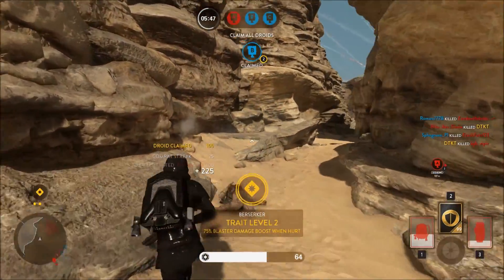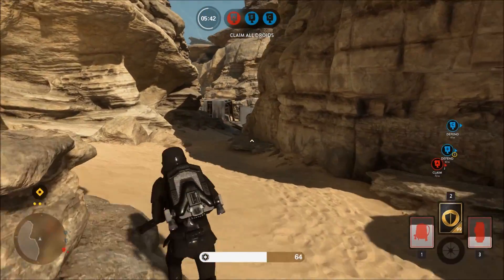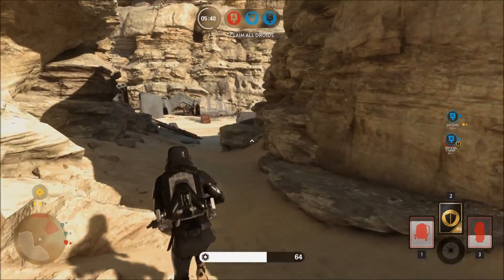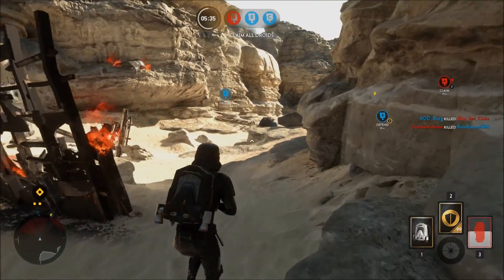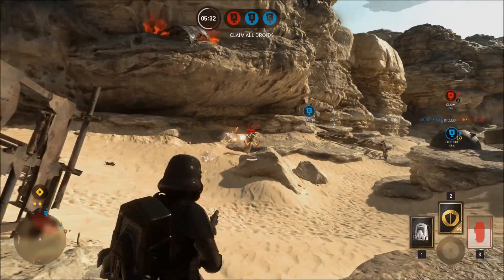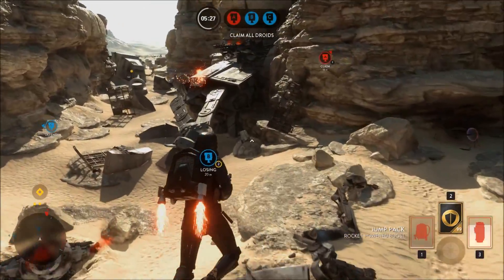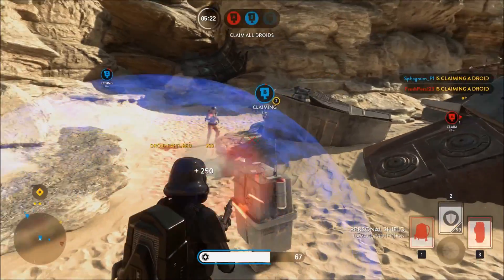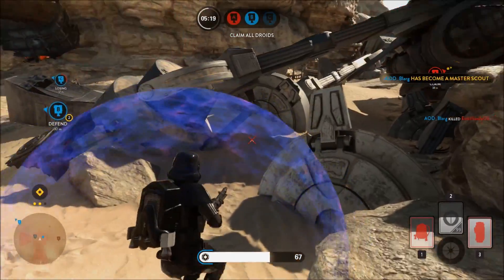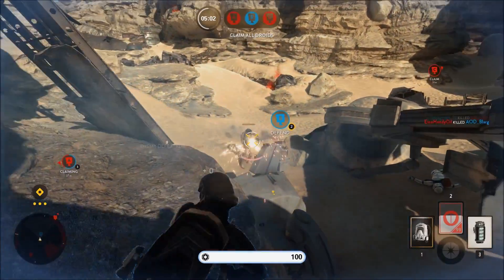You may notice on my health bar that there is a tiny blue rim around it — it's like a sticky blue layer that gives you more health as a bonus to your overall health.